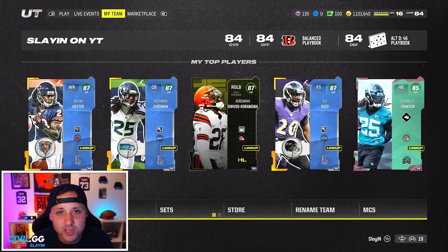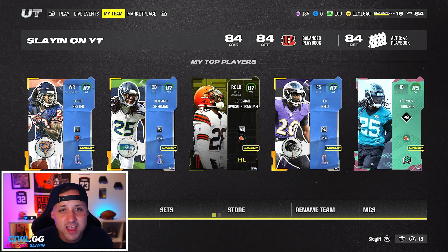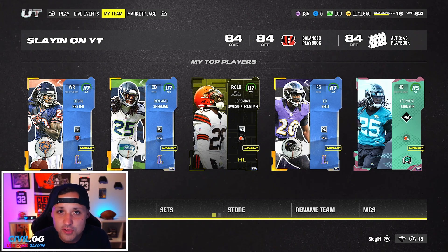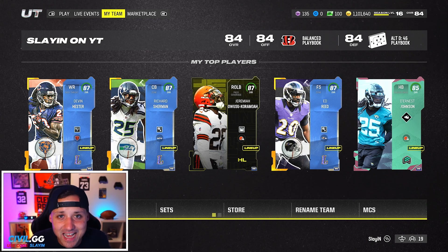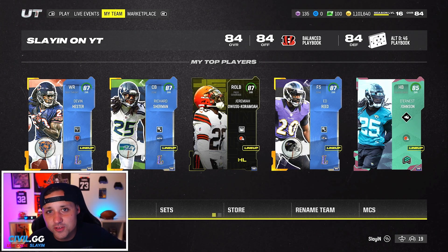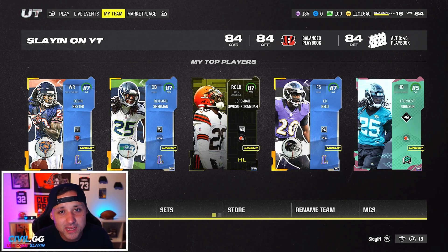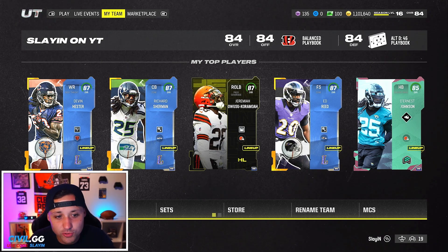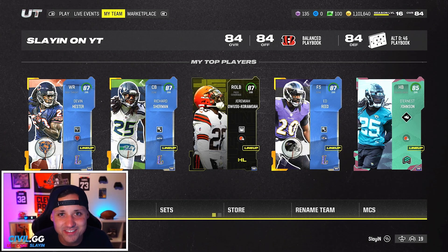That's going to do it for the budget beast video — we'll have another one if you enjoyed it. Drop a comment for other videos you want to see. On Thursday content goes live and we'll probably get Headliners Part 2 — if there are any 84s or 87s you want from the last set, buy within the first hour it goes live when the market is flooded and prices are low. Same with legends — follow them on Twitter, or follow me, to know what's coming. Just be smart with your coins: you don't need all the best players. I'd personally use the 84 Hester and Sherman and stack coins until a card I really wanted came along.